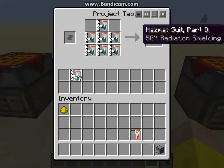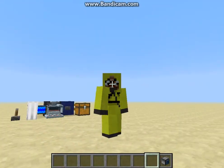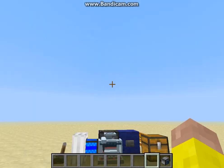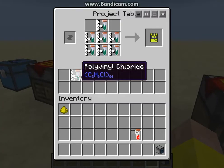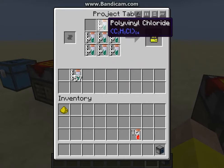Next we have hazmat. What I'm wearing is a hazmat suit, and what this will do is reduce damage from radioactive elements. It's made from polybinochloride and uses the same shapes as standard armor recipes do.